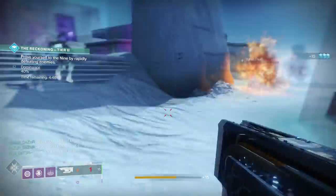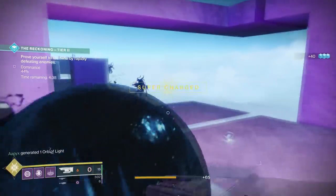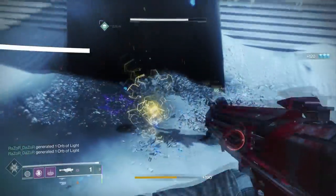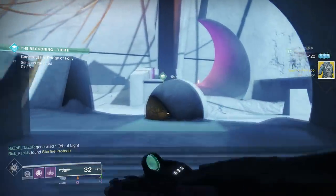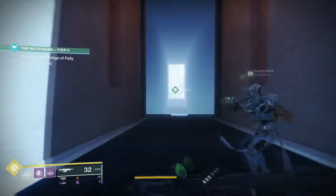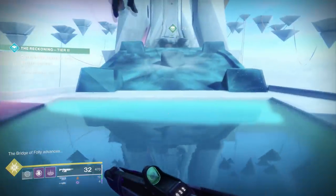Tier 2 is a little more complicated. You go into the same starting area and again have to slay out and get to 100% within the time limit. But once you do, you won't fight a boss — instead, you open up a new area of the map. There's actually no timer between reaching 100% and this new area, which is super important. Make the most of this time by going around the map, picking up heavy and special ammo, and collecting orbs to go into the next, much more difficult part fully kitted.